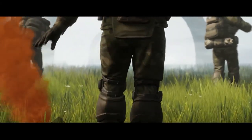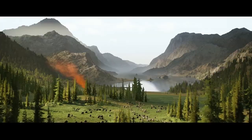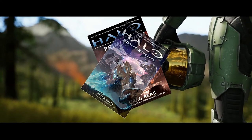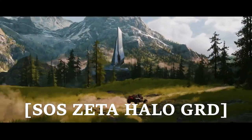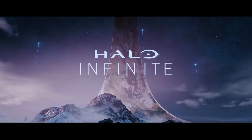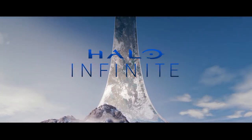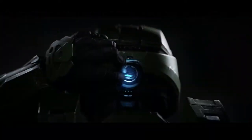There is some information that has been pieced together by the Halo community since the trailer premiered. Some of the information confirmed for the most part is that the game takes place on Zeta Halo, or Installation 07, due to references from Halo Primordium and Halo Hunters in the Dark, as well as a SOS message in Morse code that translates to 'SOS Zeta Halo GRD,' playing during the part of the trailer that pans over the UNSC outpost showing the radios on the table. It is also confirmed that the game takes place after the events of Halo 5 Guardians, because of the date present in the cockpit of the crashed Pelican being 5-27-25-60, and because Chris Lee of 343 Industries stated in the Halo Waypoint post that the game will focus on the Master Chief and his continuous saga after the events of Halo 5.